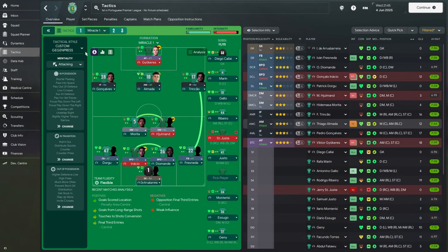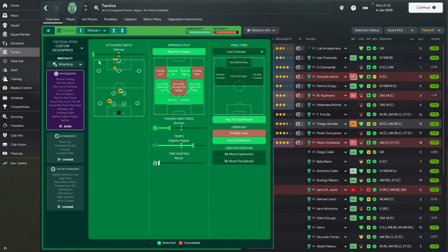Looking at the way the team plays in attack, the mentality is set to attacking. In possession, they're playing with a narrow width and passing into space — though in the final against Germany, they took the pass into space instruction off, because Germany uses a back-three system and that instruction doesn't work well against it. They're looking for underlaps on both sides, focusing play down the left and right, playing out of defense, with shorter passing and slightly higher tempo, playing low crosses, looking for set pieces, and running directly at the opposition's defense.